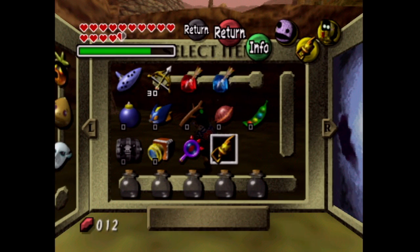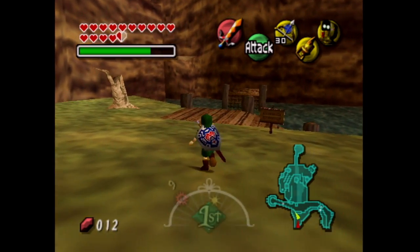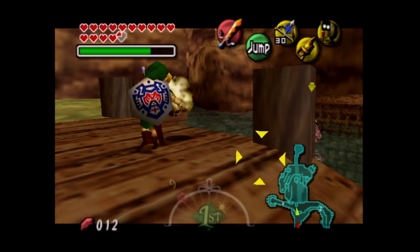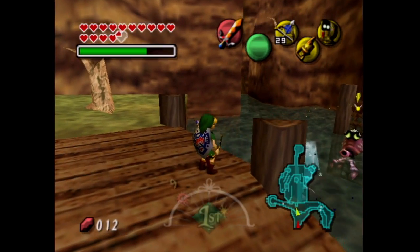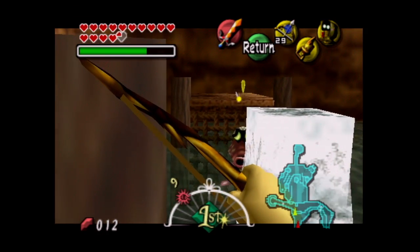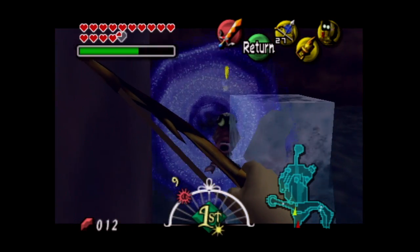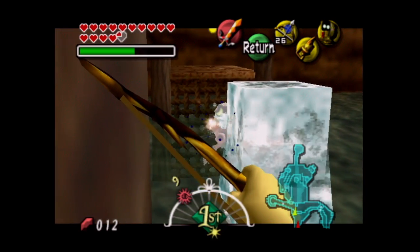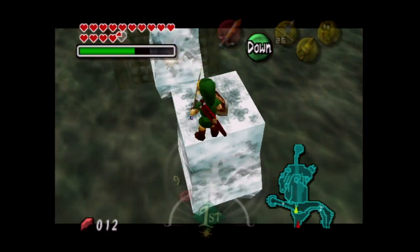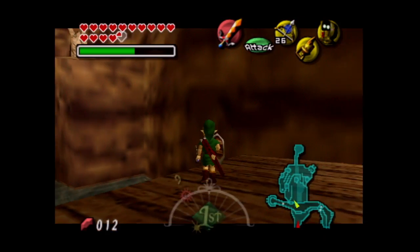What we have to do here is cross the river, and we can cross it by using our ice arrows on these Octoroks. Here they are — they're gonna shoot me. They did damage, whatever. Freeze! And the other one over here can also take a chill pill. There we go. And we can hop across, hop across again, hop across a third time — and we're across. Cool.